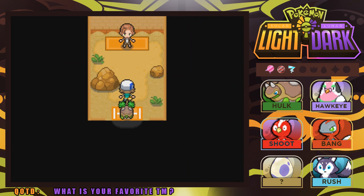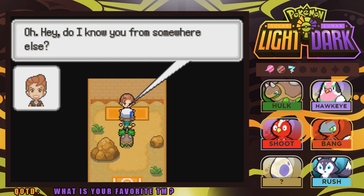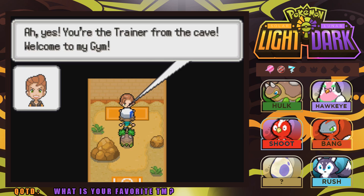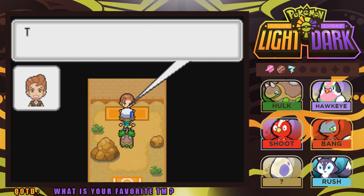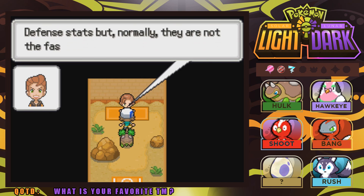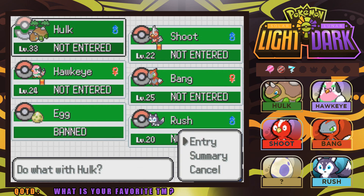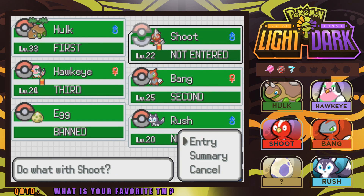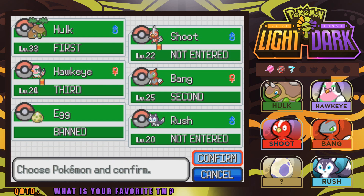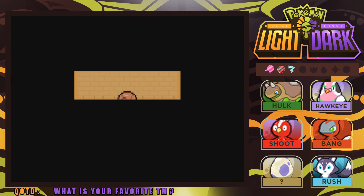The gym leader stands in front of us — I heal up and we're ready to go. It's time to take on the fourth gym leader of the Rakota region! Dustin says: 'Oh hey, you're the trainer from the cave — welcome to my gym. You want to have a battle? You should know I specialize in Ground-type Pokemon. They are powerful with high attack and defense stats, but normally they are not the fastest.' I open up with Hulk, Bang at two, and Hawkeye at three — no more than three Pokemon allowed.